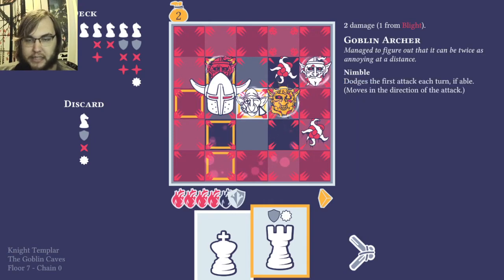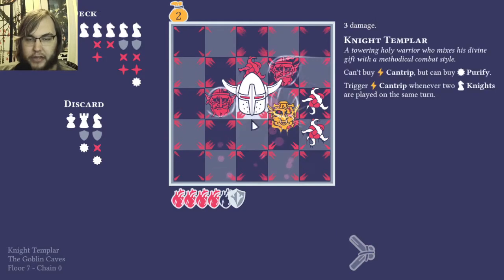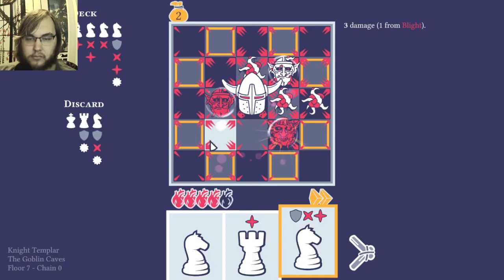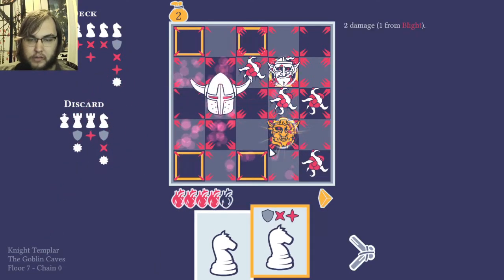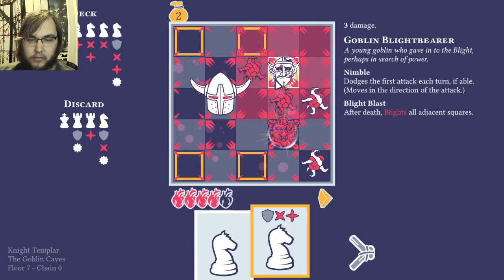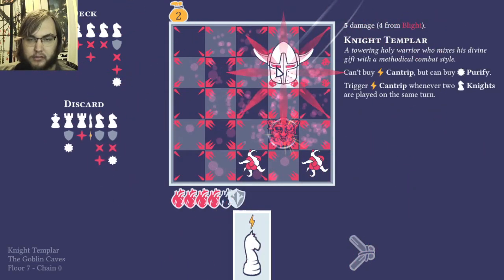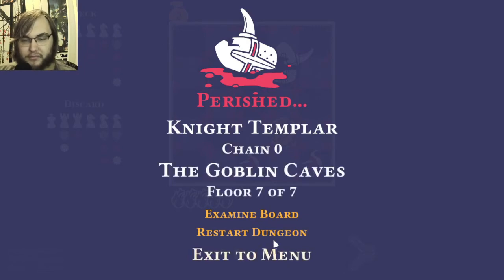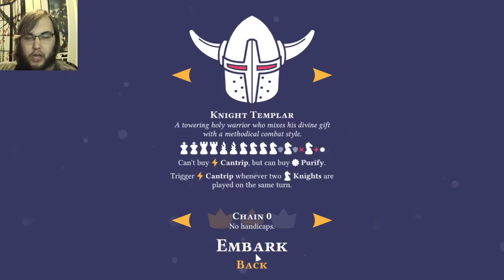This is going to smash him into this guy, which means he can't get away. I have armor up, and I also use blight purification to purify that square, which is a useful ability. I've only beaten these two areas with the Templar — I'm not super great as him.